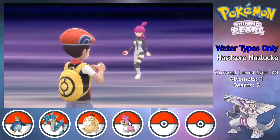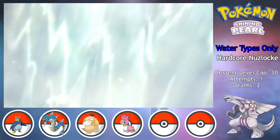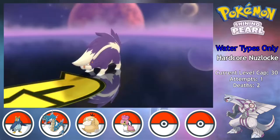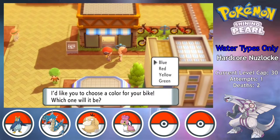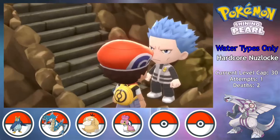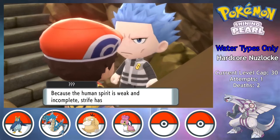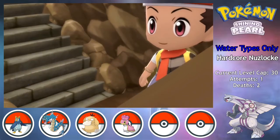There's some Galactic shenanigans as I go to rescue the Bike Salesman, but Tigris single-handedly destroys Jupiter with a bunch of Waterfalls. I get a bike for my troubles, and I'm TheRiver guy — I've gotta get the blue one. While traveling through Mt. Coronet, I run into Cyrus for the first time, and I don't think he benefited from the chibi treatment.